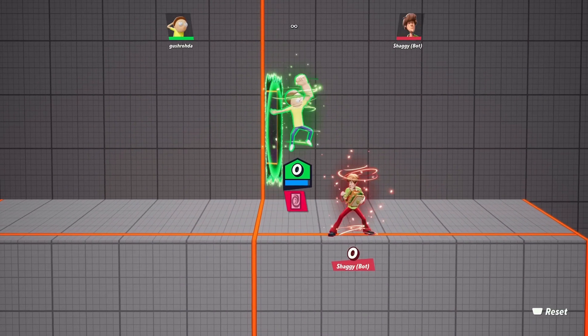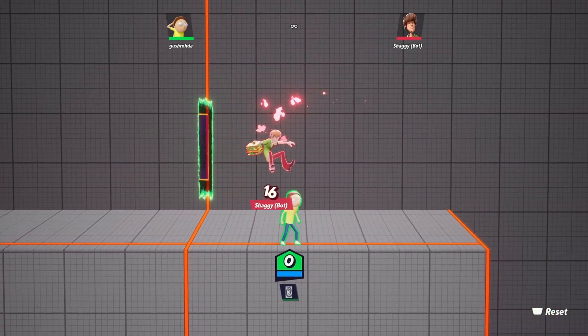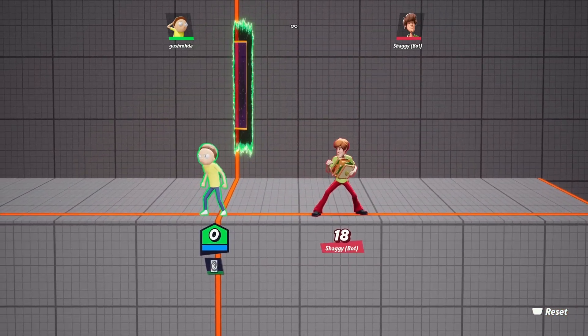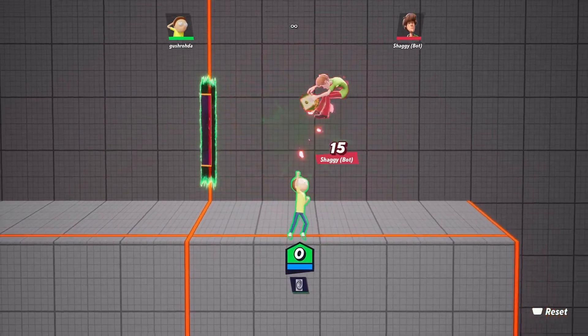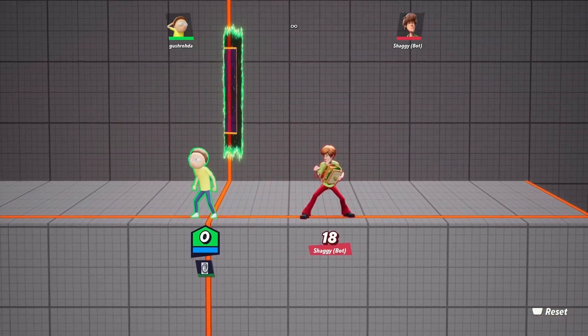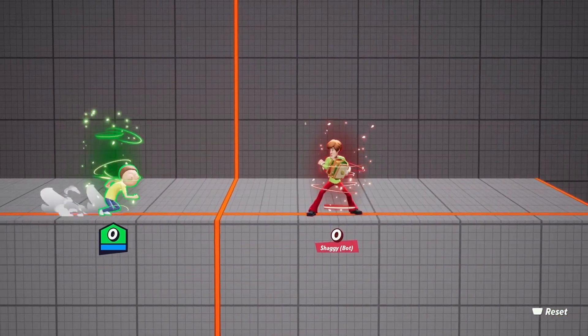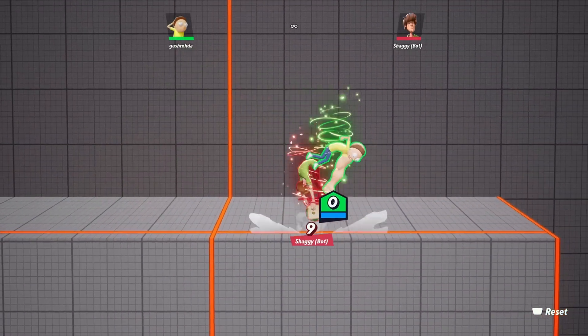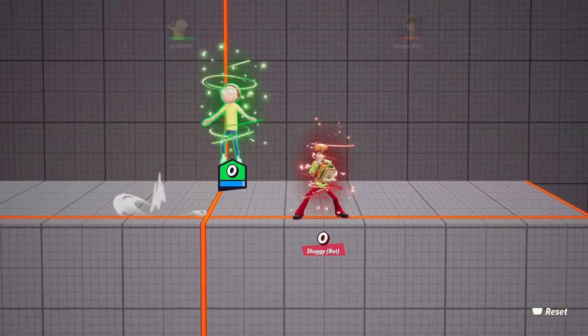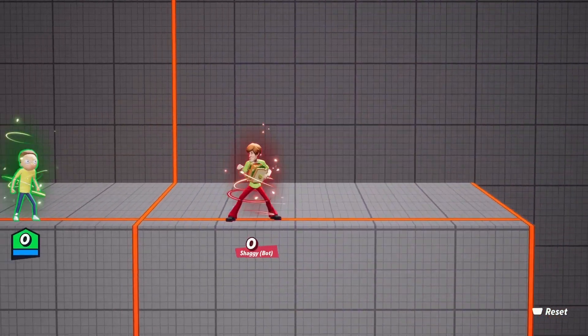An easy combo you should be doing is down air to up air. The down air is kind of hard to land, so an easier opening is the aerial side special, where you create a portal and it kind of masks your opening animation for your down air. The aerial side special is definitely way faster than just jumping straight to the enemy, and it's even faster than a dodge jump, so it's a very good tool — especially since it gives you armor.